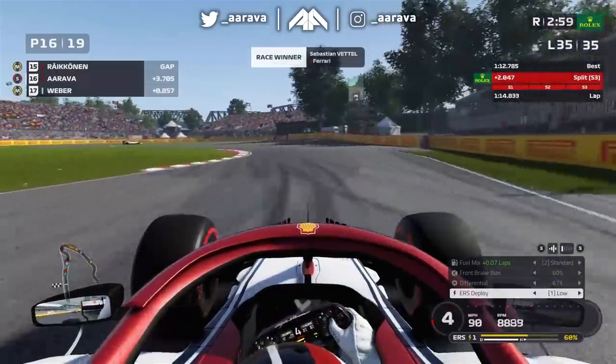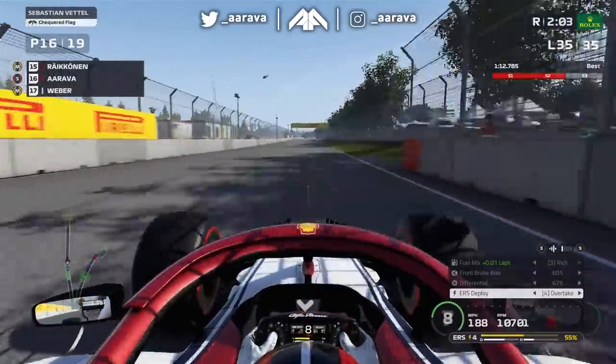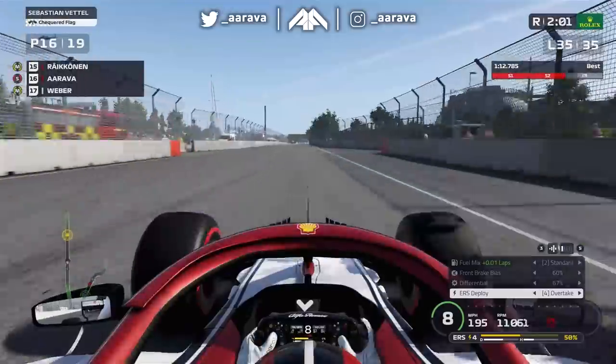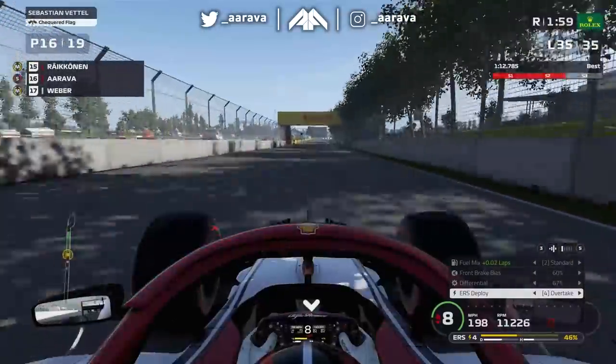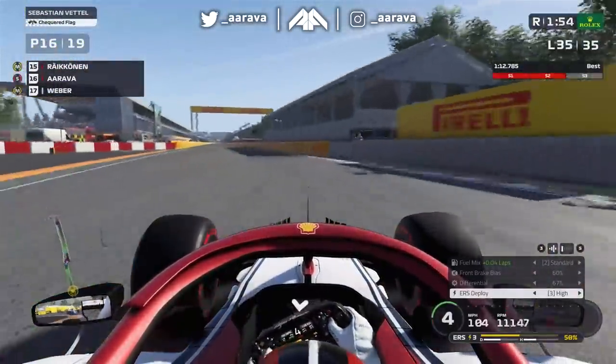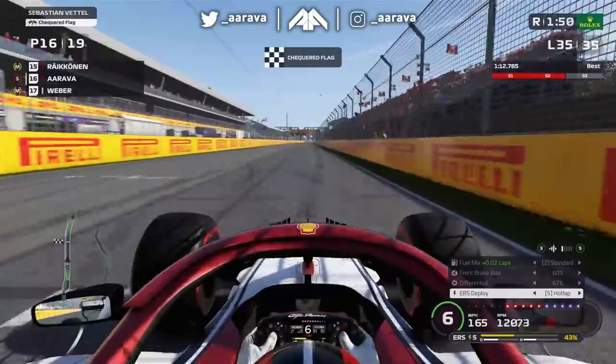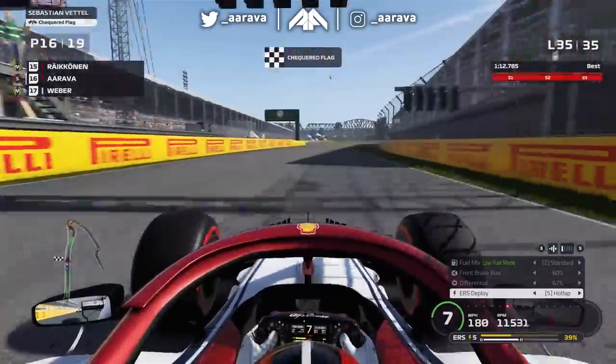On the last lap we almost got lapped by Sebastian Vettel who crosses the line. I get through Raikkonen - P15 on the road, P16 for me. Coming from P3 and P4 at Monaco, this race has been an absolute abysmal disaster. I just don't know what to say about it. But you sometimes have those in Formula 1 - it's just sometimes how it is.